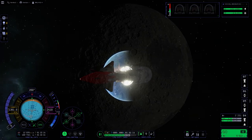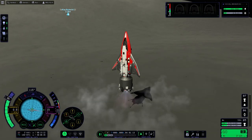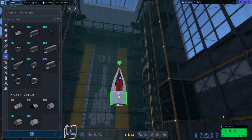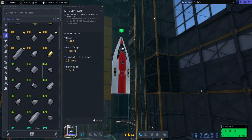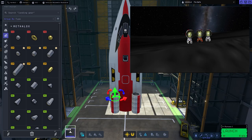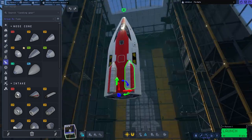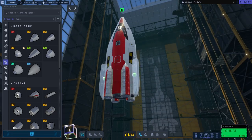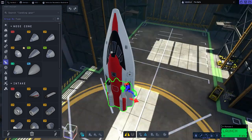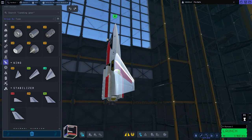Since the last update added new parts, I wanted to make a mission to test those parts. We will go to the Mun using a space plane which you can see being constructed in the background. It has to do with my first ever Mun mission in KSP1 - I only have a screenshot of it, you can see the graphics settings were horrible. I used a space plane too, just way too oversized with way too much fuel - like 5000 meters a second when I landed on the Mun.